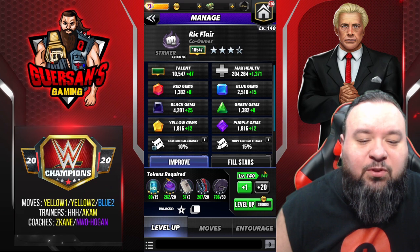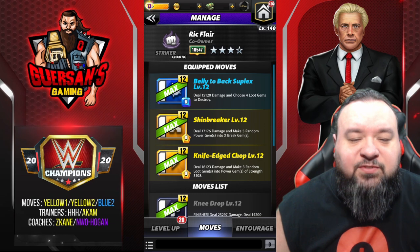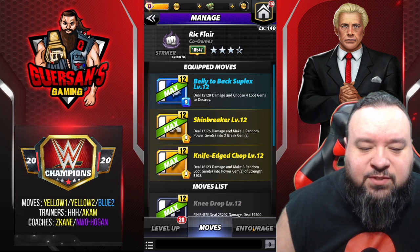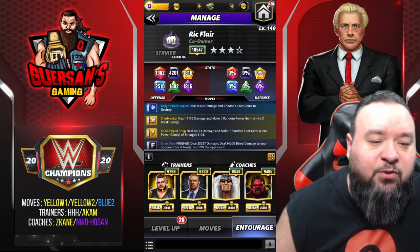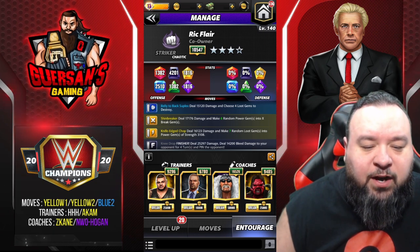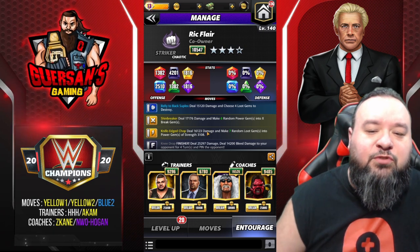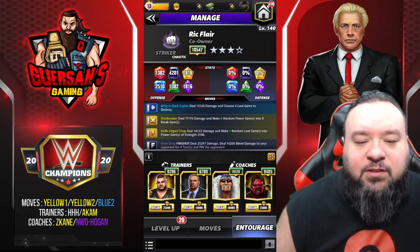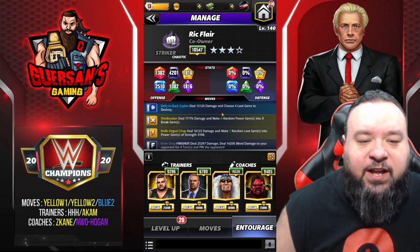He's currently standing at level 140, so missing 20 levels at four-star silver. The moveset we're going to be using is the blue two along with both yellows. Trainers for that are going to be Cam to start with more yellow, and Triple H Striker to create more power gems. Basically, we create the power gems on the loot gems, we convert them into X, and then we break them. Coaches are NW, Ogen, and Zombie Kane to create one extra X.